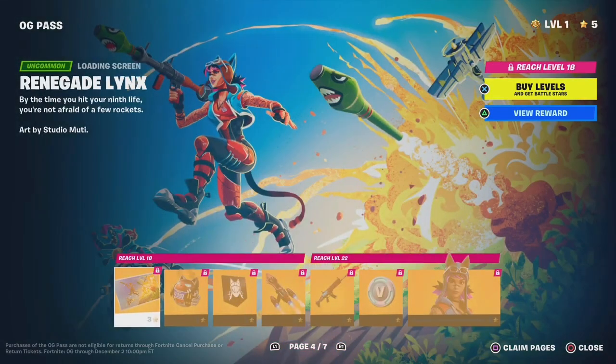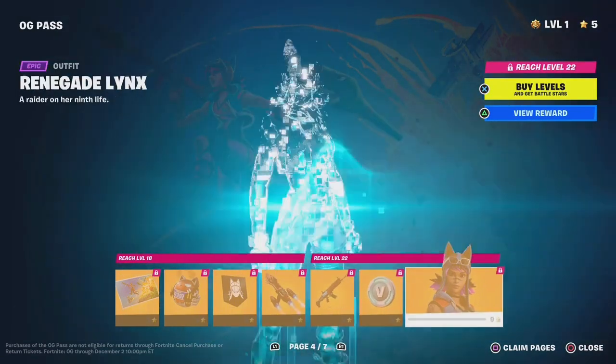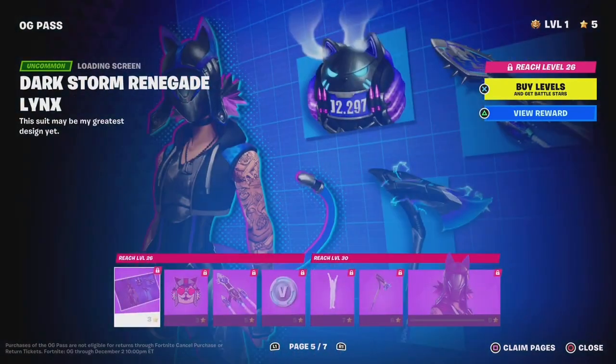Macho Little Split. Renegade Lynx — this stuff doesn't look that cool. Renegade Lynx. The skins are really cool guys, don't get me wrong, the skins are cool. Dark Storm, Renegade Lynx.